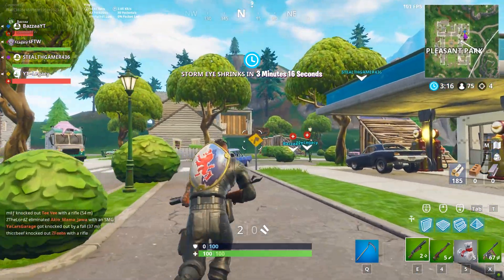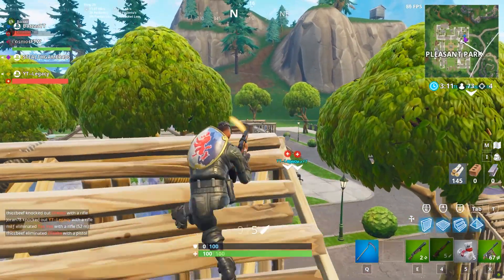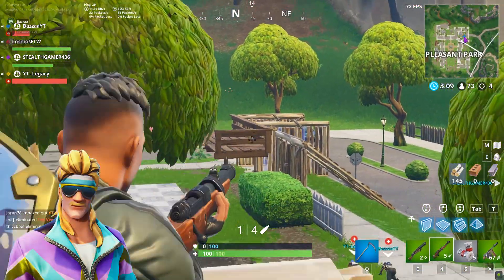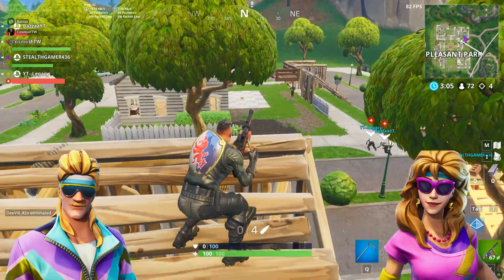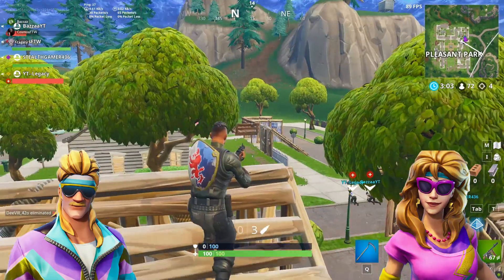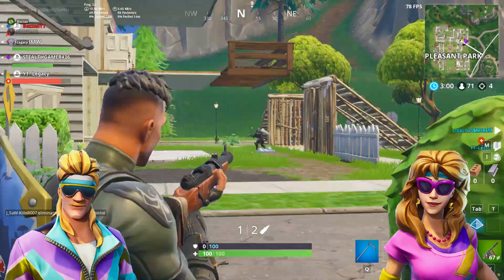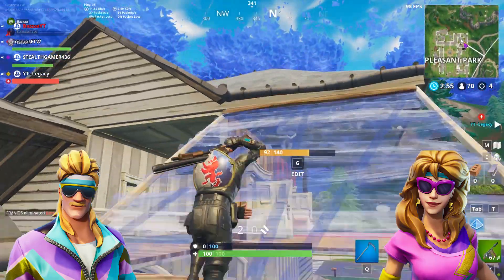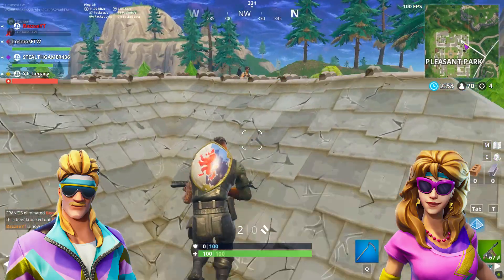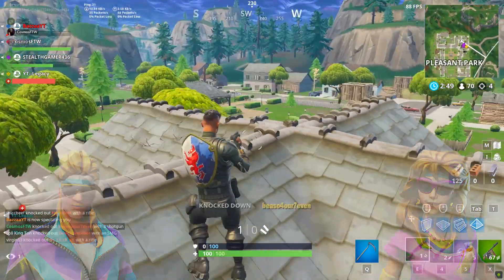Our next spots are also another pair of two, and these skins are absolutely horrible. We have the Mullet Marauder and the Aerobic Assassin. These skins are both like 800 V-Bucks or whatever they are, and they're honestly just absolutely horrible. They're just so bright — you're gonna stand out like a sore thumb in game, and that's really not what you want. They're just really trash.